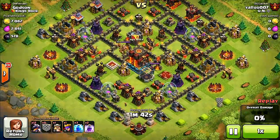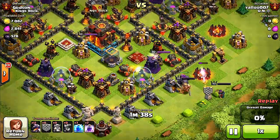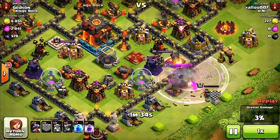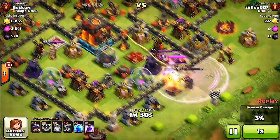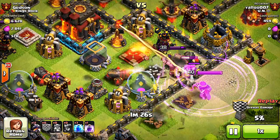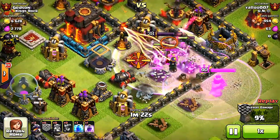I have all my archer towers upgraded and I'm getting attacked. He's using the dragon combo where he's gonna try and force his heroes in to take out my air defense. My queen is in the way, but that's a good tactic for him because it lures his heroes closer to the air defense he wants to go for.